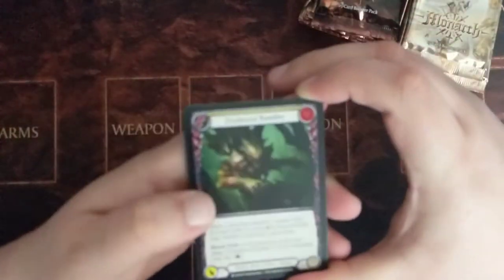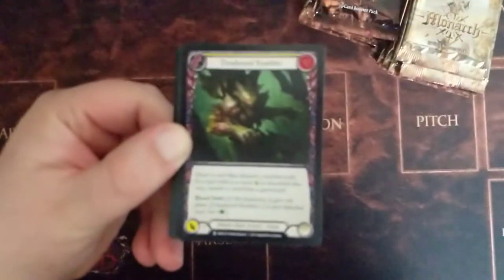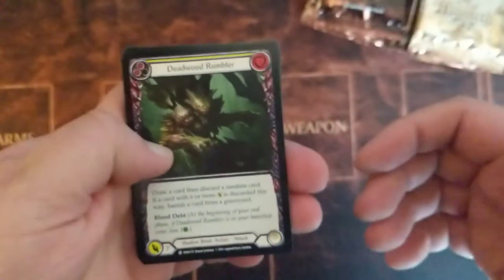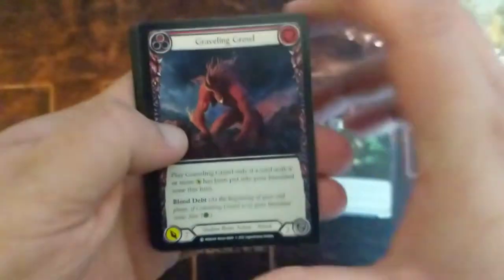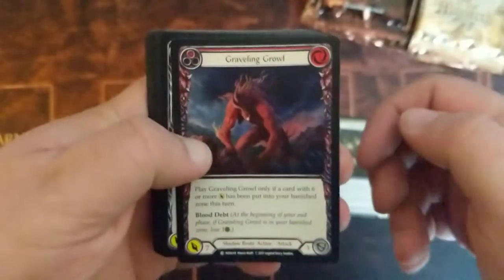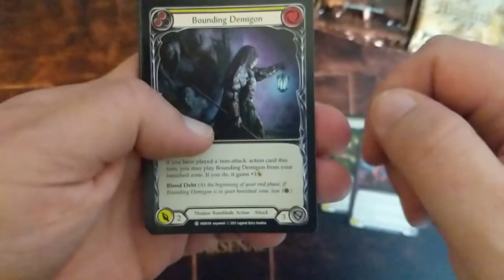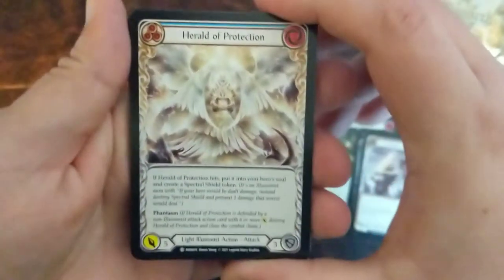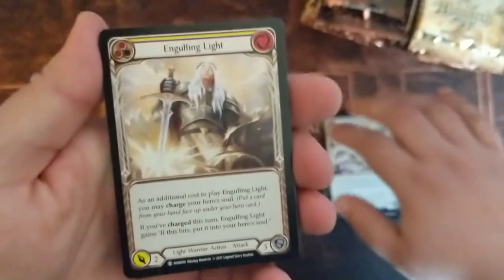Our first card here is Deadwood Rumbler. The first couple cards are commons. The art in this set is really kind of adult themed — some of it is pretty graphic. The cards look great. We got some new character types in the Shadow Runeblade, a Light Warrior. Herald of Protection — this card did a lot of work for me in my pre-release event. The blue Illusionist cards work really well.